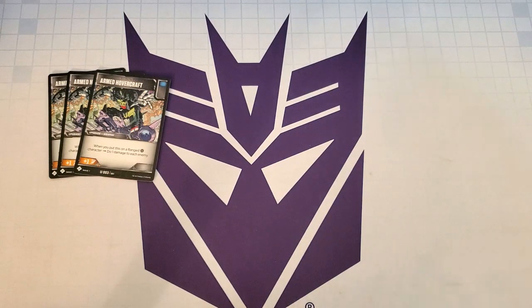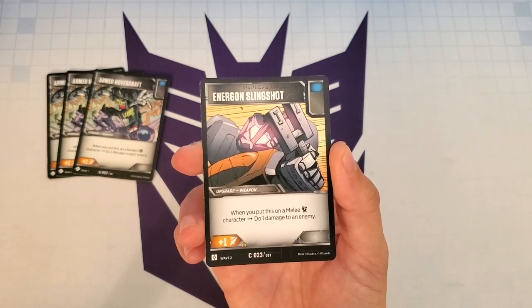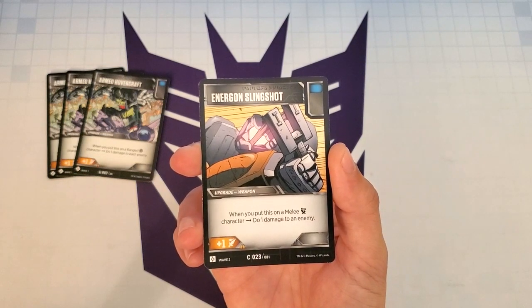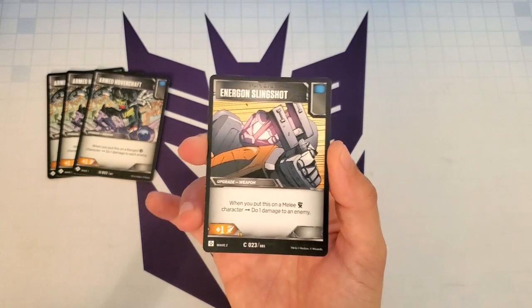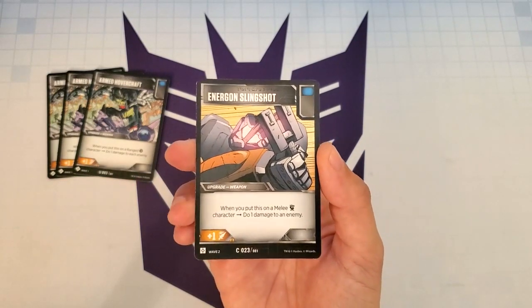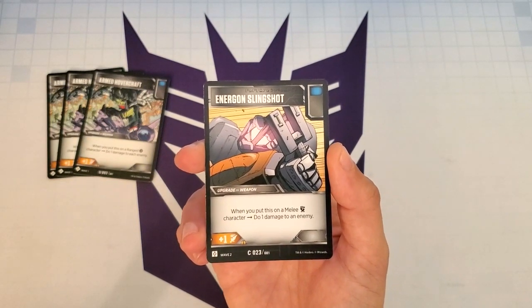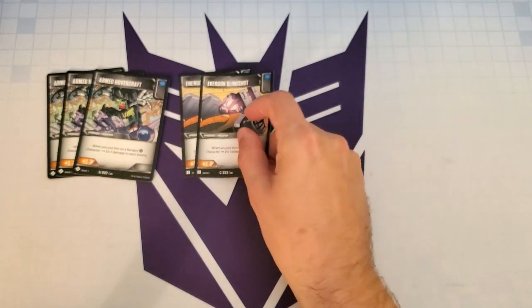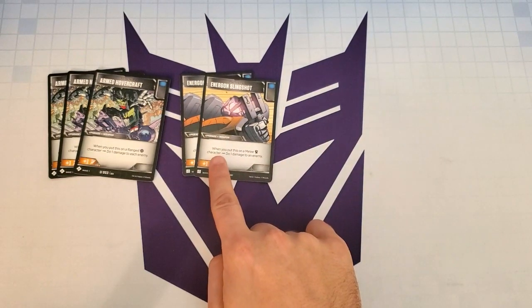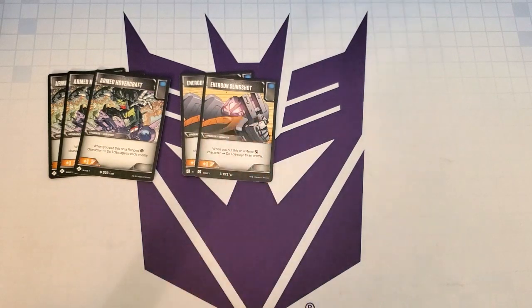The next upgrade, which works similarly but not quite as powerful, is Energon Slingshot. It's an upgrade weapon with a blue icon that reads: when you put this on a melee character, do 1 damage to an enemy. It also gives us plus 1 attack. While not as powerful as Armed Hovercraft, this will help ensure Barrage is attacking into a damaged character. Because I'm trying to limit the deck to 40 cards, I put two copies of Energon Slingshot in the deck. It actually becomes better once we use our sideboard strategy, which we'll go over later.